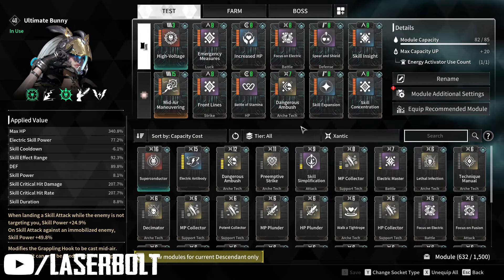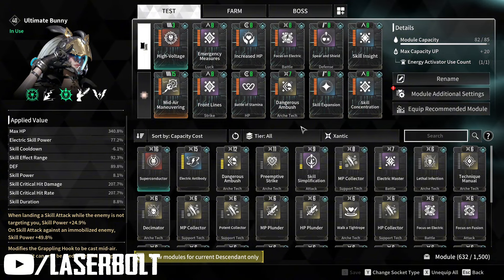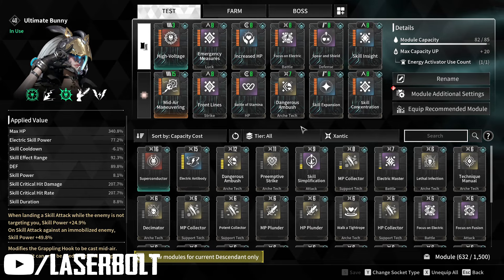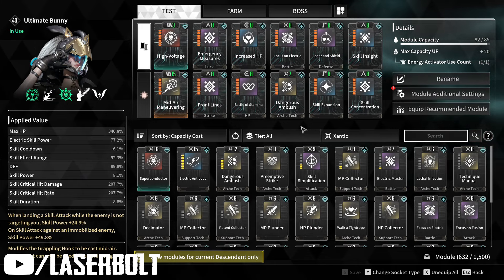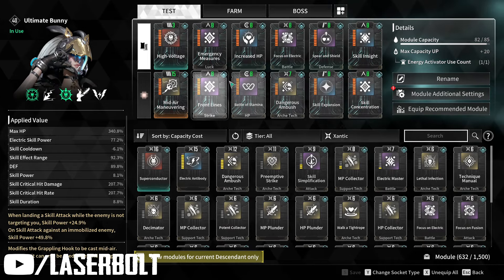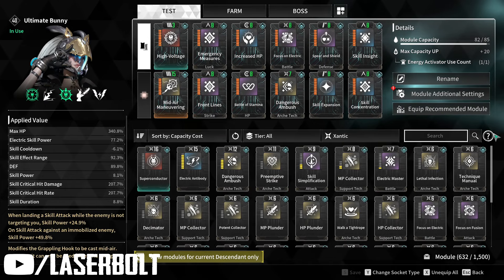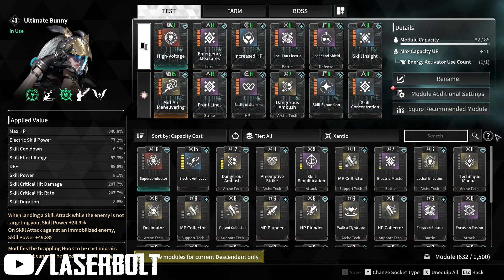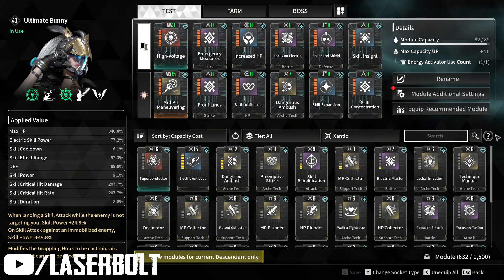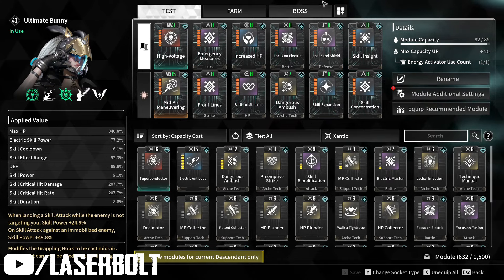Put this build together and you will not be disappointed. You'll kill Colossuses faster, complete invasions faster, and mob faster. This is by far the best build — you don't need to waste multiple sockets for different mods. It's the perfect build for Season One, and if you don't have a Bunny yet, now is the time to get one. Drop any questions in the comments below.